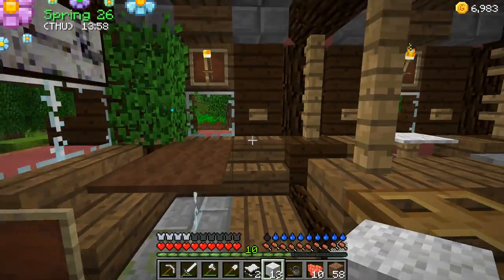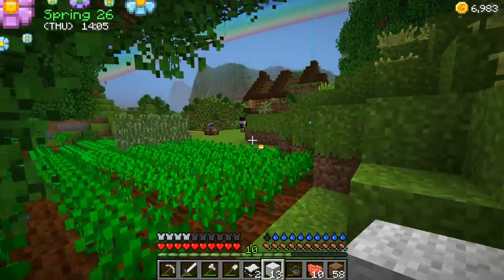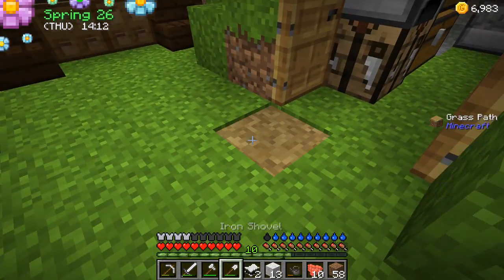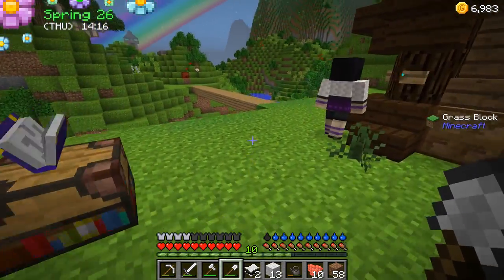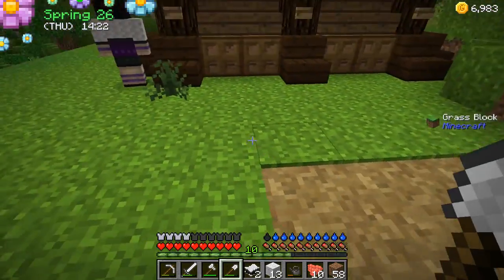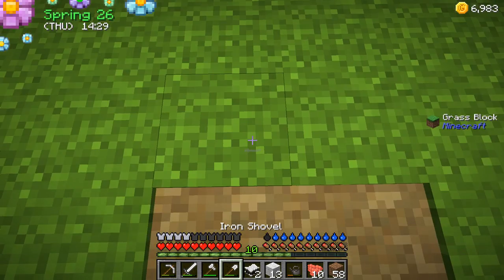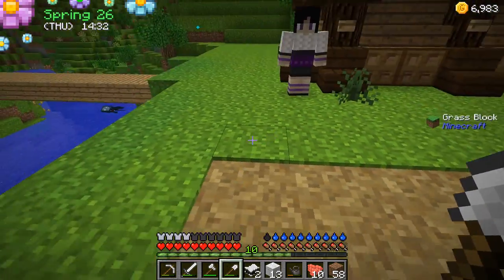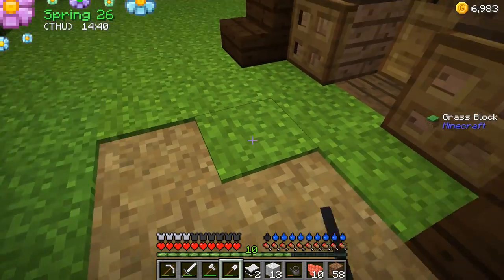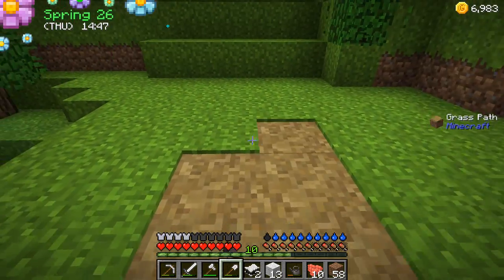I heard it's really important to get the blacksmith as soon as we can. Do you remember when we went to one village and then to this one over here, and there were two Baileys who kind of had quests for you? I wrote some of them down. That one in particular has: 100 rotten flesh, 32 pumpkins, 128 potatoes, kill 10 skeletons, and 5 gold ingots. I thought I got some pumpkins - just to know that's something we should work toward.